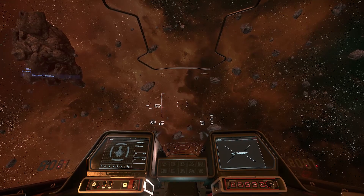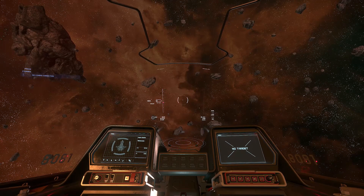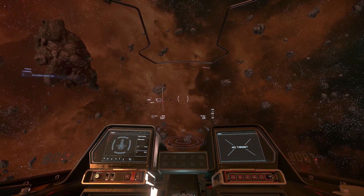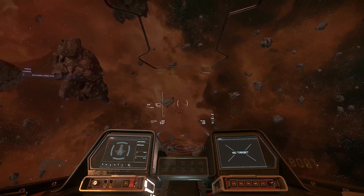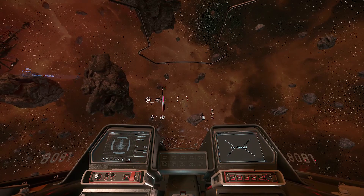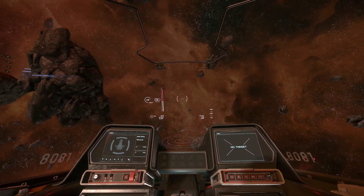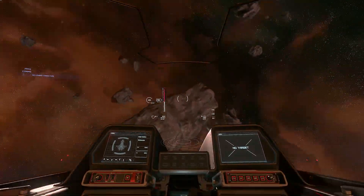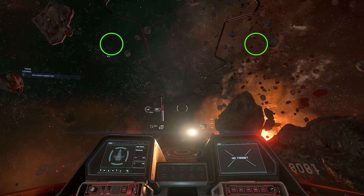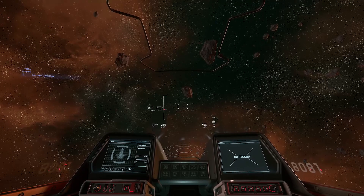To get the fastest turn possible, you'd obviously want to use afterburner at least a little bit as well, but that makes it harder to demonstrate, so I'm doing it without. You want to do the best deceleration possible — so let's say you're coming up on a space station or planet. You want to put the ATVI in one of those corners, and where that corner is will depend on your ship because it depends on your relative thrust levels.